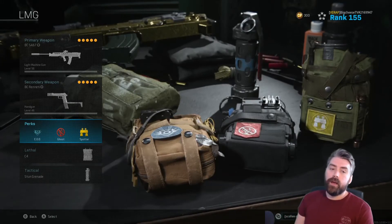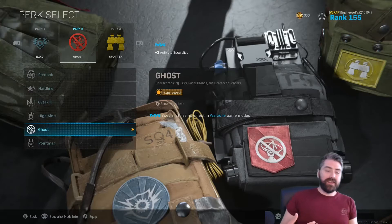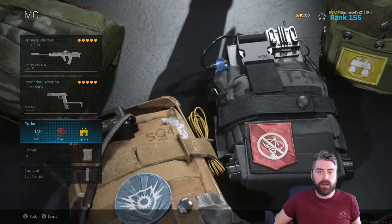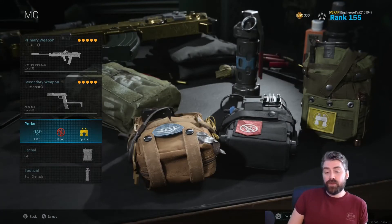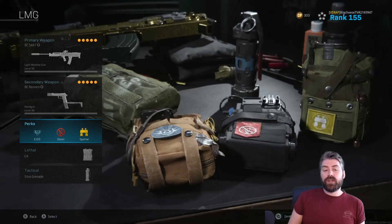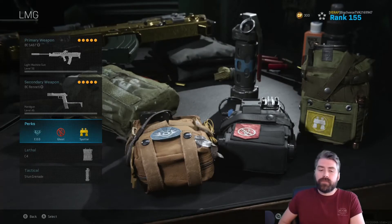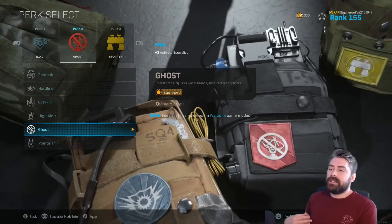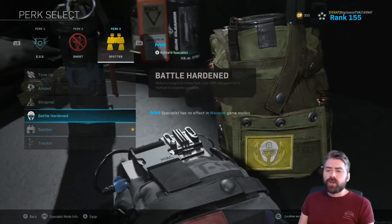Ghost is the one I have debates with my friends about — whether you should run it on your first loadout or not. We all know that if you get a loadout late in the game you have to grab ghost, but the debate is whether to get it in your first or second loadout. You can either get Overkill and pick up ghost in the second loadout, or run ghost like I do. Running ghost with the SA87 is a really good combination. I can't help but think that running ghost early genuinely increases your chances of making the final circle.